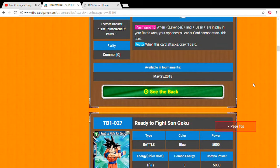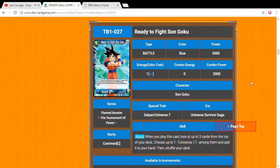First card: Ready to Fight Son Goku, energy cost one, 5,000 power. When you play this card, look at the top of your deck and choose one Universe 7 among them. It's really great — you just go ahead and start powering up the duality of your cards.